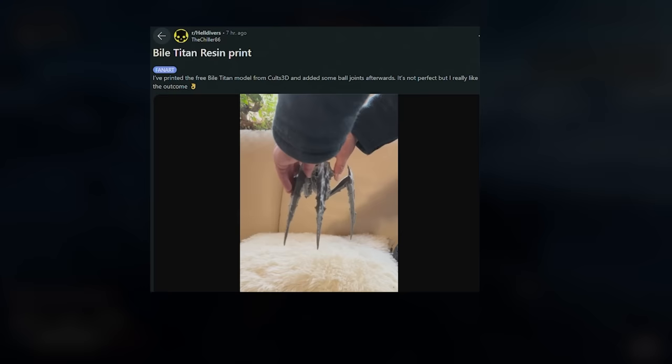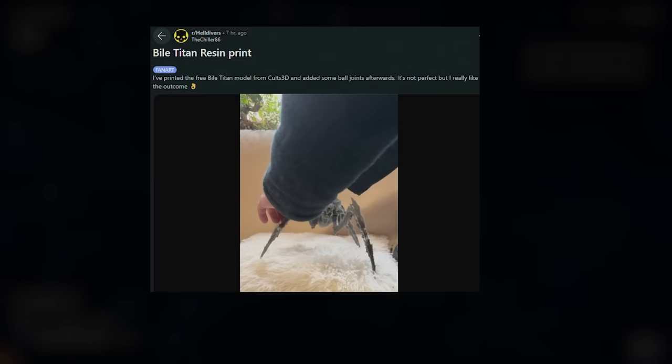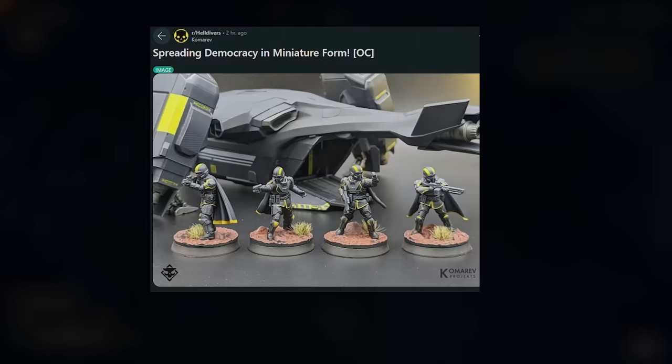3D printing is getting better and better by the day. Over on Reddit, this guy has managed to 3D print a full bile titan — it's fully articulated with joints and everything. It's definitely one of the coolest prints I've seen on Reddit. It's a resin print as well.